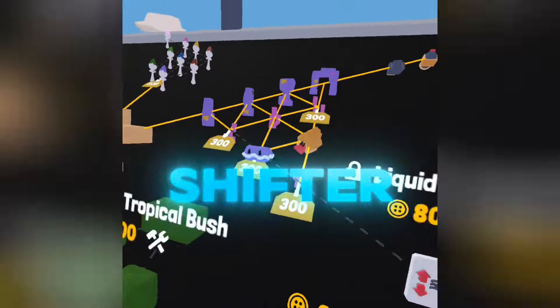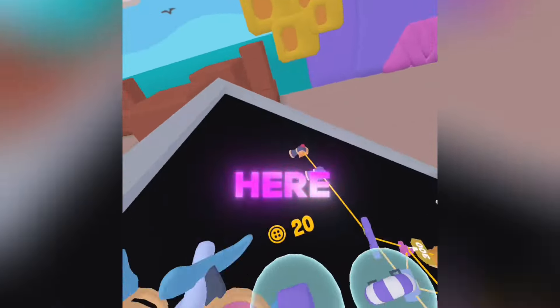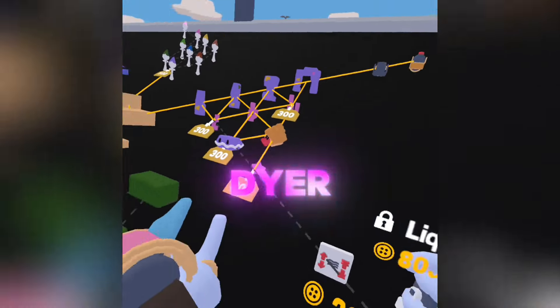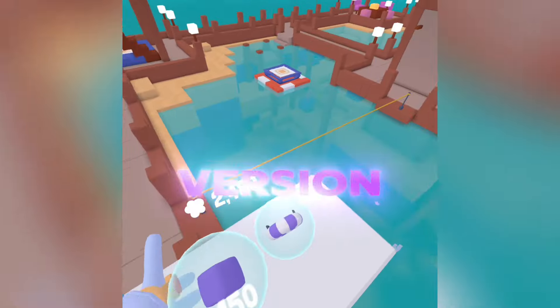We've got a liquid level shifter, so that changes the level of the water here. And the liquid dyer — sorry — changes the colour of the water in here. The marble wipe doesn't work on the lab version, which is annoying.